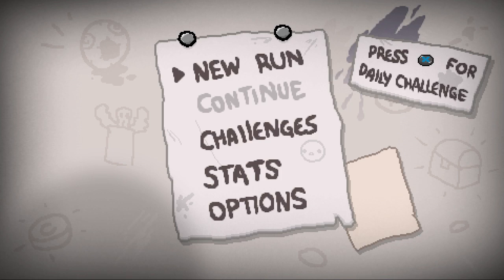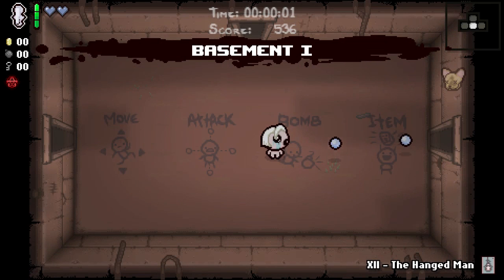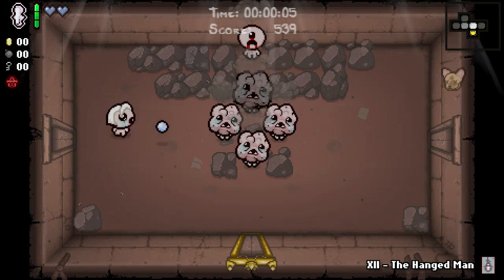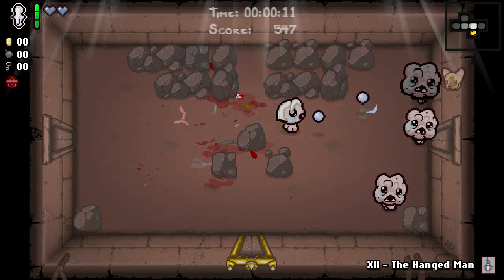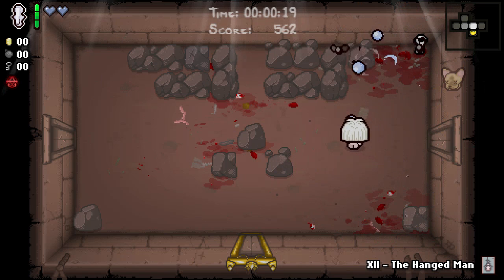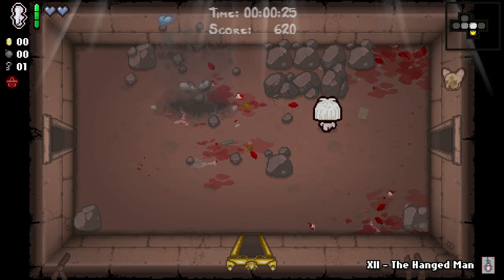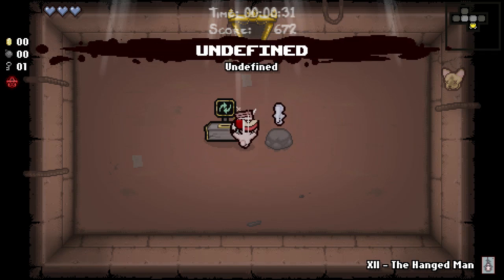Hey everybody, Kusmos here, back again with The Binding of Isaac: Afterbirth. We are continuing our hard mode runs. Last run we had was rather difficult — all in all had some bad luck but managed to barely carry through with some luck in just the right spots. Thanks to having Cricket's Head to start with, we've got really good starting damage — like really impressive. We may also have good base damage outside of that; our items aren't great, our health isn't great, but oh well.